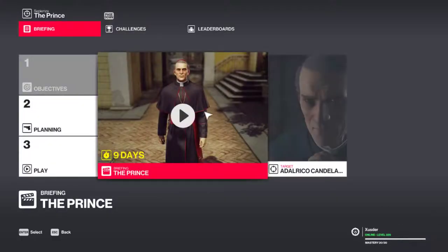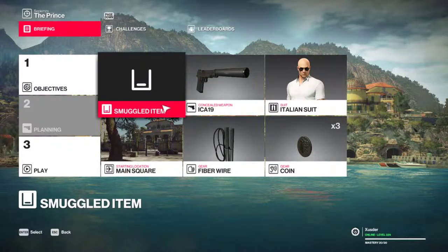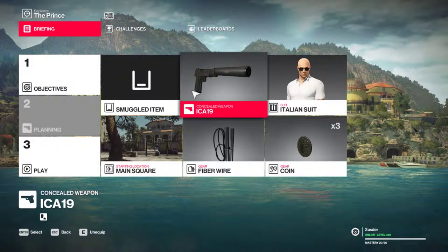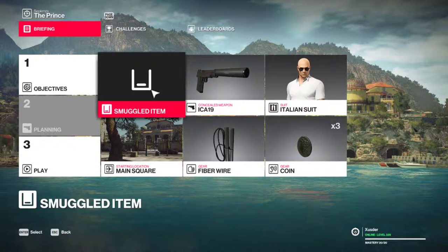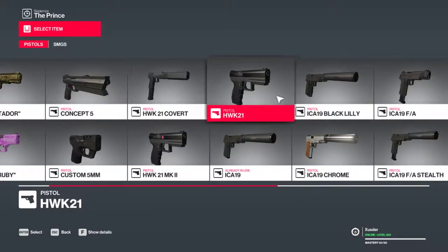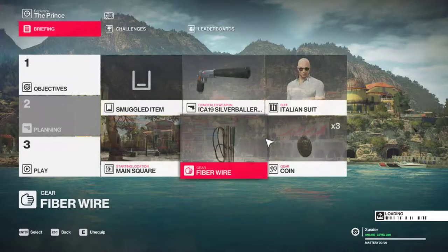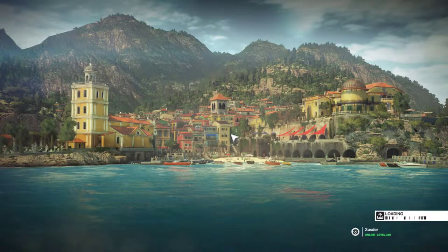So yeah, there you go — The Prince, which is again a reactivated or classic elusive target. I forgot what they're calling these old elusive targets that were in the first game, Hitman 2016. I've done this one before, and if I remember correctly, I failed it. I'll tell you how I failed it last time, but let me just get this set up. As usual, the silver baller — Agent 47 needs his signature silver ballers. I'm not going to use a fiber wire.